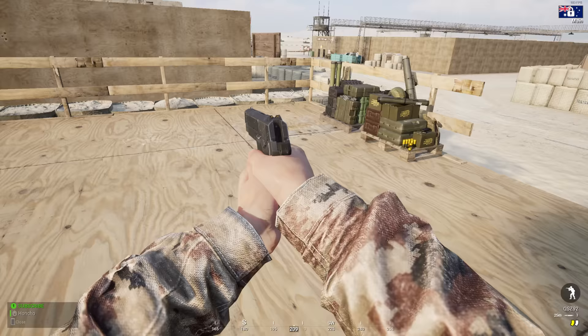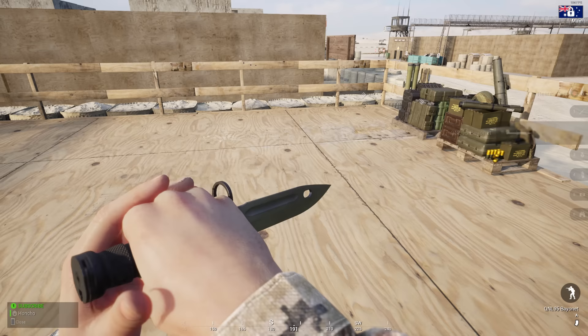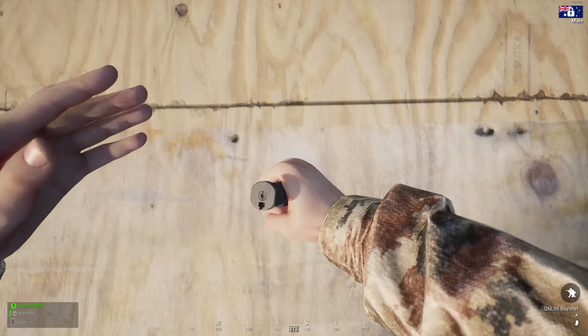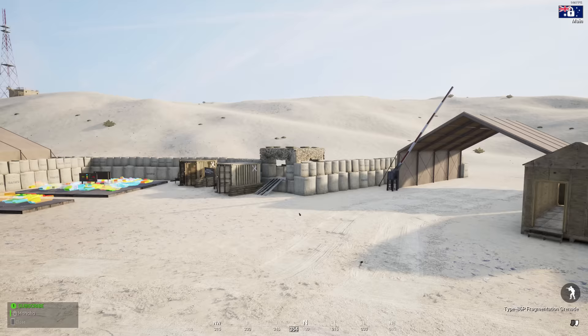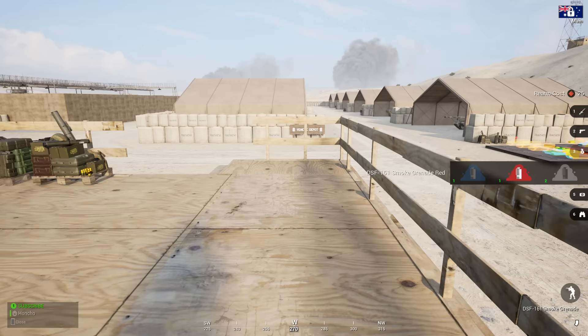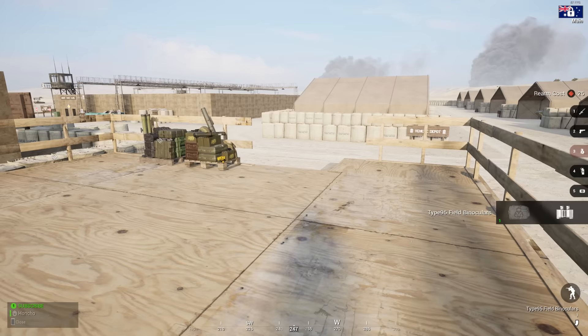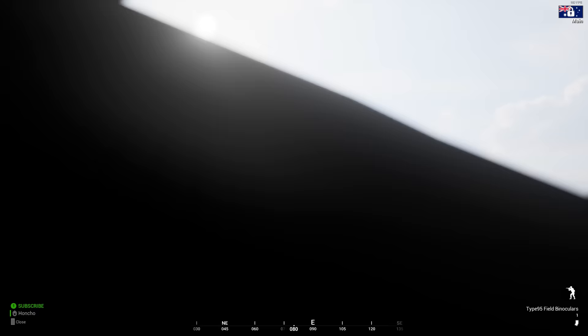The QSZ-92 has a really nice rate of fire and pretty snappy reload time. Your tactical stabbing device is the QNL-95 bayonet, and I actually wish we could run these as bayonets as well as a combat knife. The grenade of choice is a Type 86P, and you get the DSF-161 for your smoke grenades. Bandages are same old same old, but your binoculars — these things are very, very snazzy.